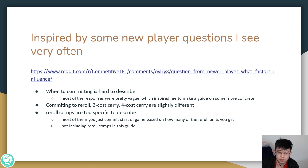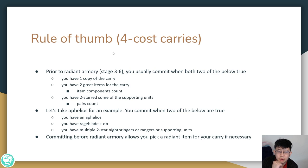4-cost carries are a more common carry that you usually run. Usually you want to commit before wolves, but in Set 5.5 you actually want to commit a little bit before the radiant armory at stage 3-6. Committing before the radiant armory allows you to pick a radiant item for your carry if you need to. Generally, you want to commit when at least 2 of the following 3 are true: you have 1 copy of your forecast carry, you have 2 great items for your carry (item components count), and you have 2-star some of your supporting units (pairs count as well).